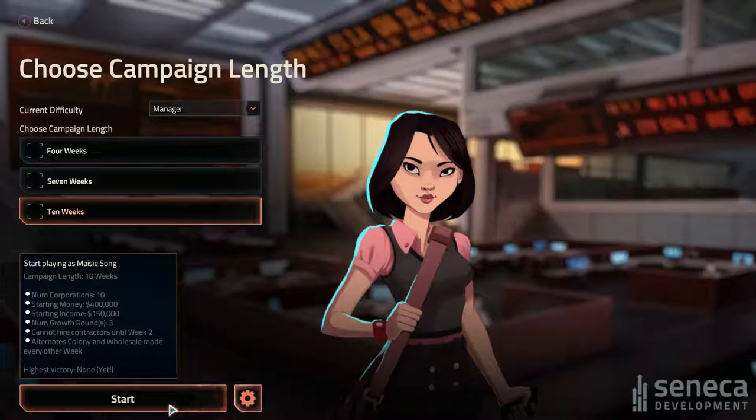It's ten weeks long. Number of corporations is ten. We start with 400 grand, income is 150 grand. Growth rounds are free — I don't know what that means. We cannot hire contractors until week two. Alternative colony in wholesale mode every other week. Highest victory? None. Yet.